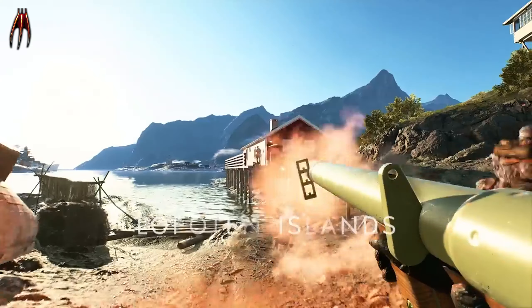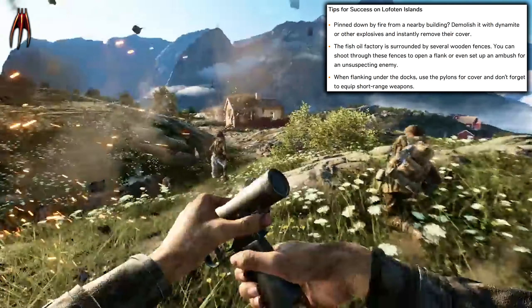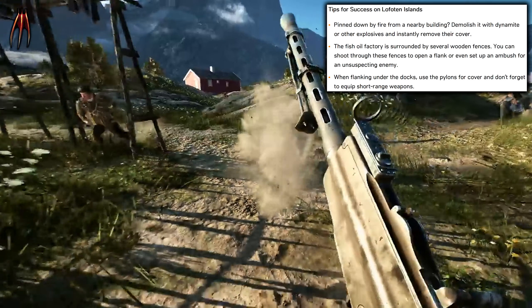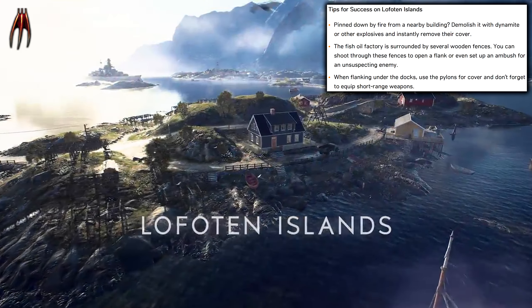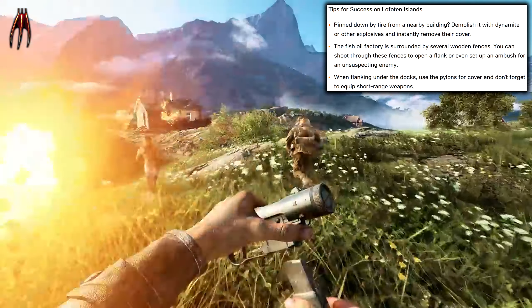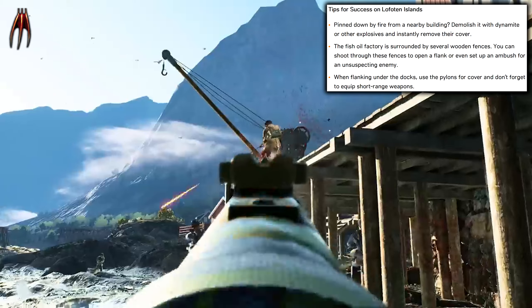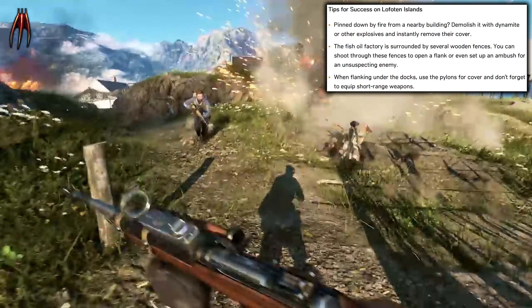Here we have some tips on how to succeed on this map. If you're pinned down by fire from a nearby building, demolish it with dynamite or other explosives to instantly remove their cover. The fish oil factory is surrounded by several wooden fences — you can shoot through these fences to open a flank or even set up an ambush for an unsuspecting enemy. When flanking under the docks, use the pylons for cover and don't forget to equip short range weapons.